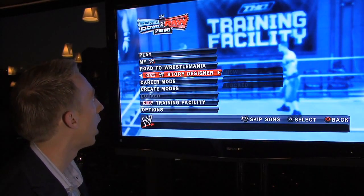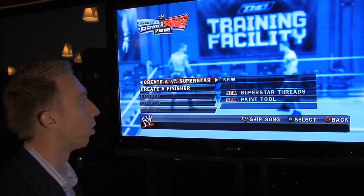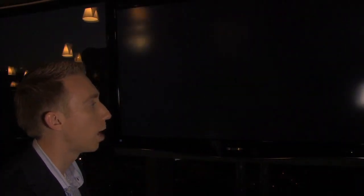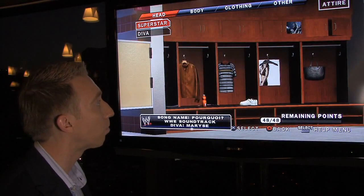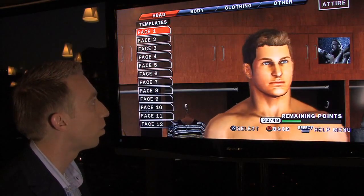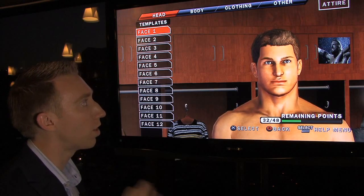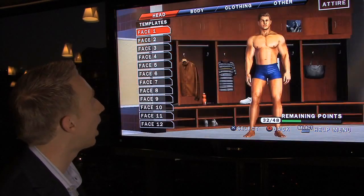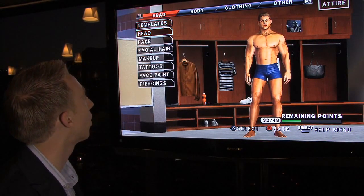The new additions in the game really come in the content creation. I'm going to jump into our new Creative Superstar mode that's been completely overhauled. We focused a lot of time on improving the quality of the Creative Superstar, introducing all new 3D parts — over 1,000 parts in the game. We also wanted to make sure that the quality of these created superstars matches the quality of the WWE characters in the game, so they look the same quality when they're in the ring at the same time.